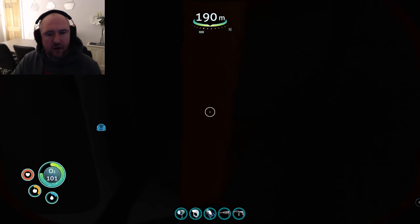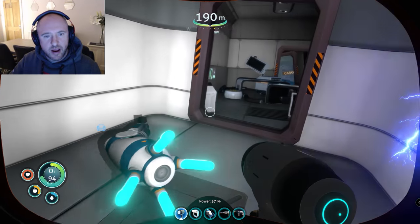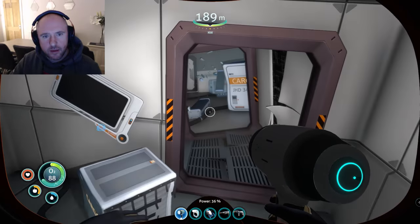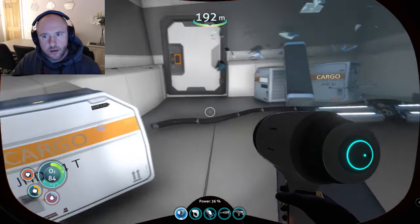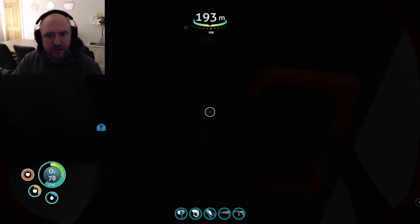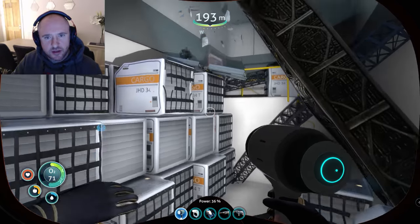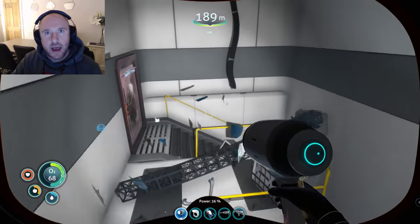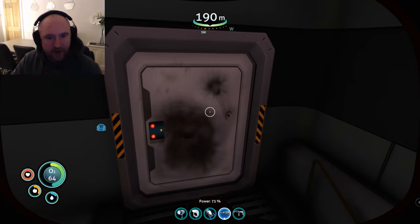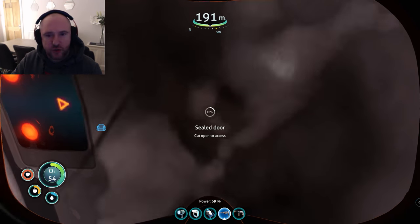They won't be in cargo boxes — they'll be typically within the wreckage or outside the wreckage. Keep an eye on that oxygen. If you have the ultra high capacity tank it's going to make a hell of a lot of difference — if you need that, take a look at the video above. We're going to cut our way through here — you may have to do this in two phases just due to oxygen.